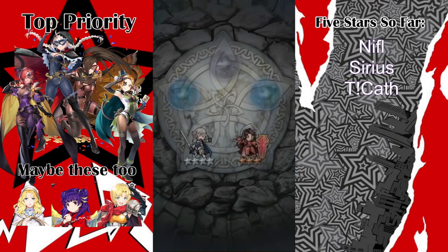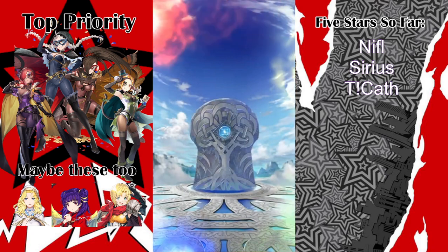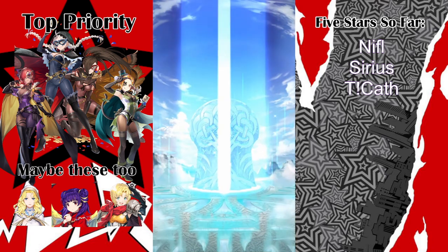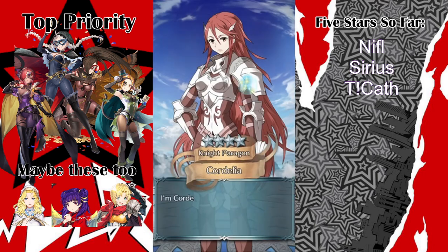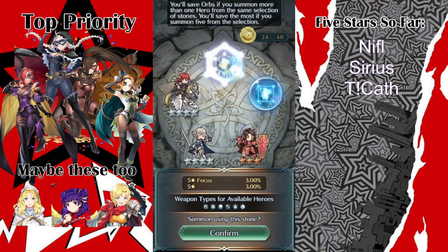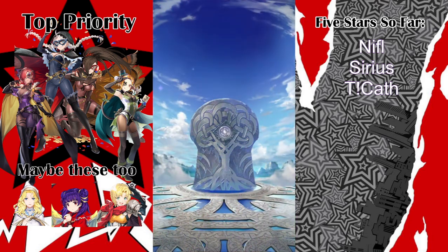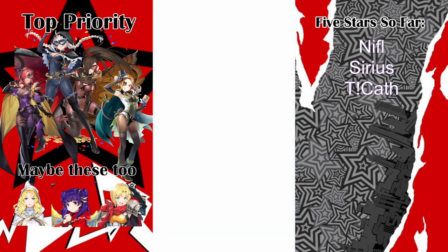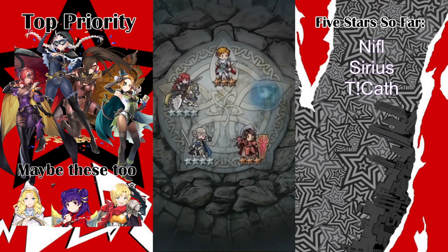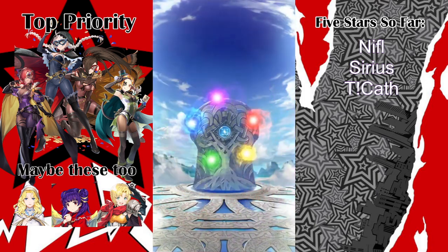Corrin just got his Resplendent, so that's really cool. It wasn't female Corrin — when she gets her Resplendent, and I'm saying when she gets her Resplendent, hopefully it'll be drawn by Sensha to finish out the batch. But I guess male Corrin needed some love too. All these 3-stars — this is actually the first time I've summoned Resplendent Matthew, so that kind of threw me off.